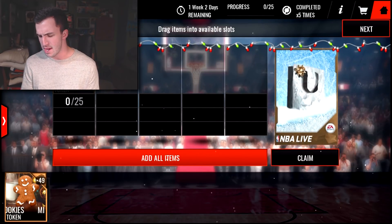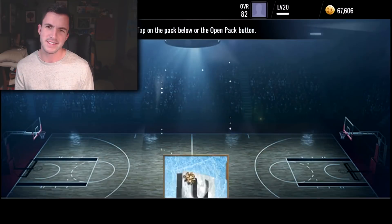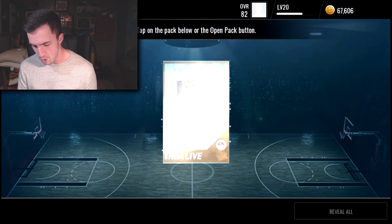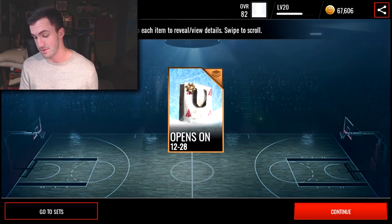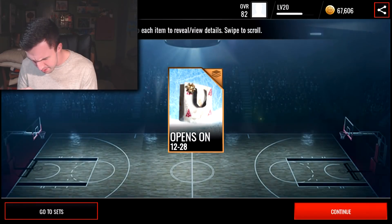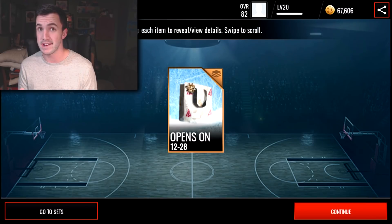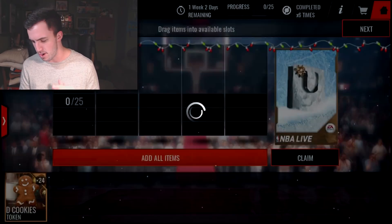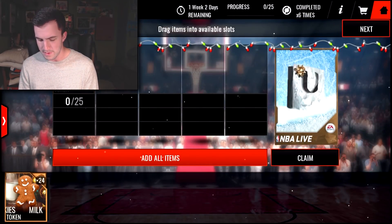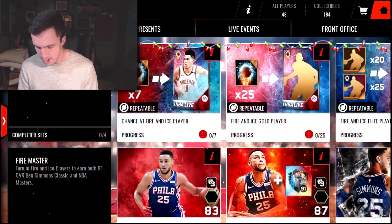We're one token away — that sucks. We'll only open up one gold present. I was going to say, if we could pull an elite out of here it would be nice. It looks like there might be a sharpshooter logo in there, so that might contain a gold sharpshooter player. We'll find out more about that one later. But we are going to open up some of these fire and ice packs.